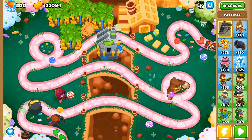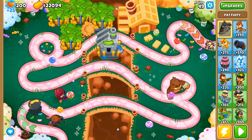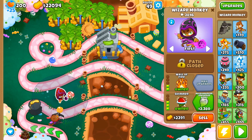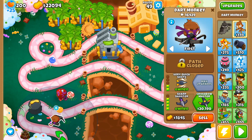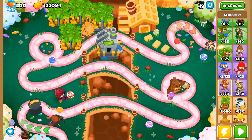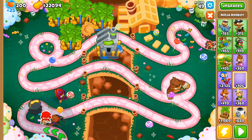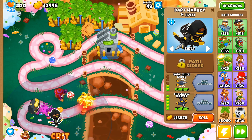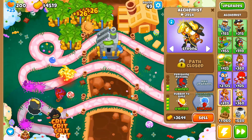We're back — as you can tell from the last cut, we're on wave 49 now. I picked up another tower for camo leads in 10 rounds. We're up to 22,000 but I think 49 might be tough, so I'm going to get a crossbow master and then we should be good going forward.